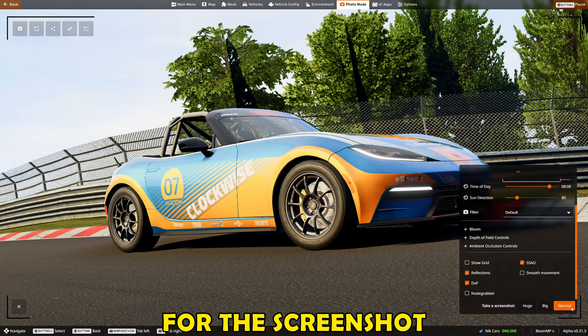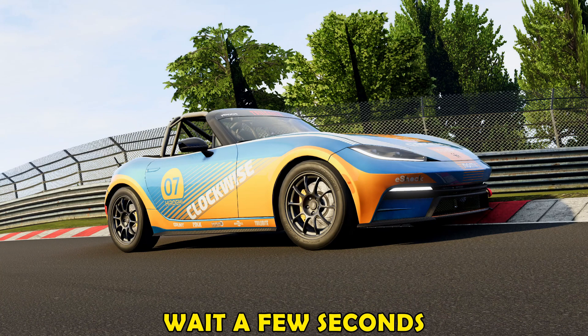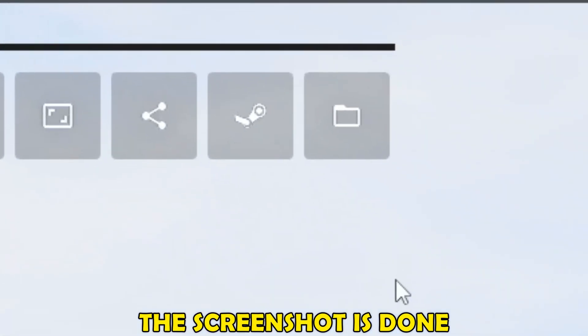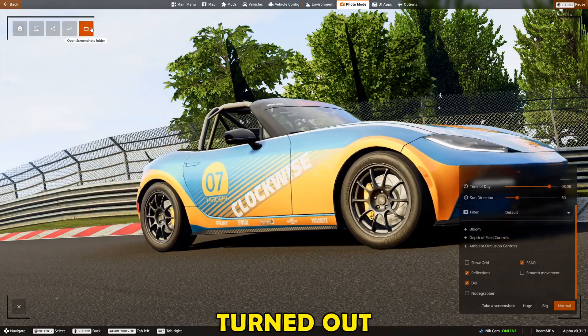I would recommend using normal resolution for screenshots in 99% of cases. You can take a big screenshot, but I would just take a normal screenshot — wait a few seconds and the screenshot is done. You can now click on the icon up here to open the folder and see how your screenshot turned out.